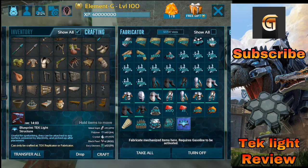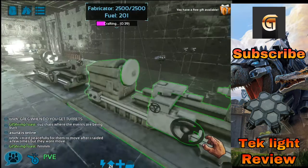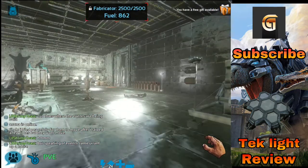So turn on and craft. This is gonna take a while but I think it is faster than the tech armor to be honest — this guy is really faster than the tech armor. The tech light blueprint looks pretty cool.